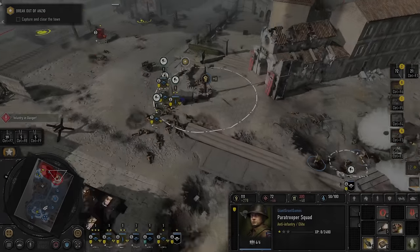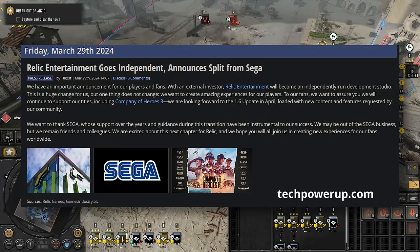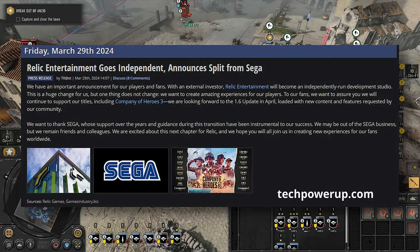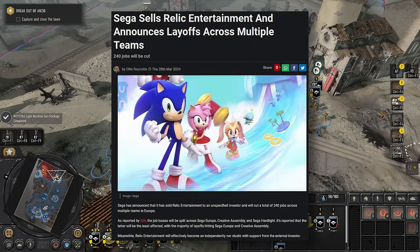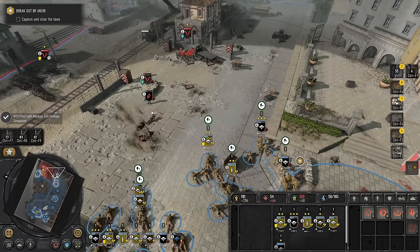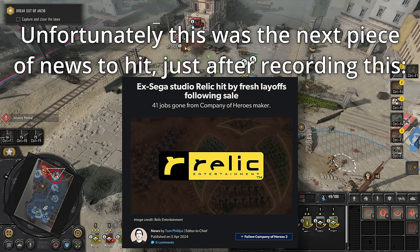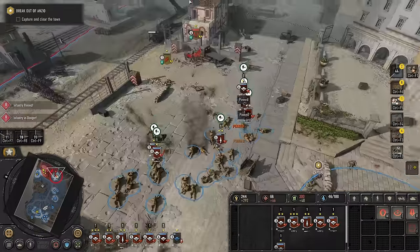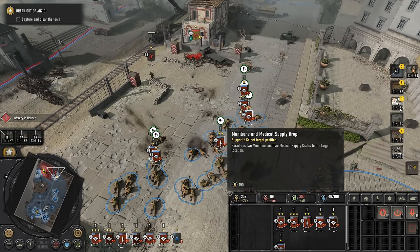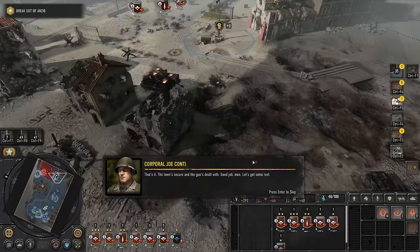As we were putting the final touches on this video ready to ship it off, we got another development — Relic and Sega have formally split apart. This is either really good or really bad. Like many people, I really, really want to believe that the executives at Sega were behind this short-sighted greed that we've been seeing, and now Relic will have the creative freedom to go back to their roots and make awesome games once again. But one thing is for sure: if they want to leave this difficult era behind them and regain their reputation, Relic's next title is going to have to be a banger.